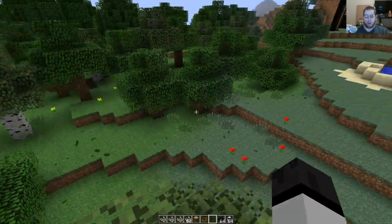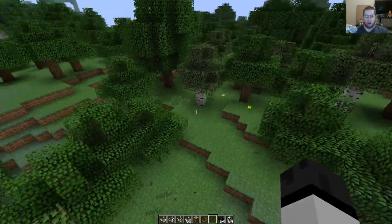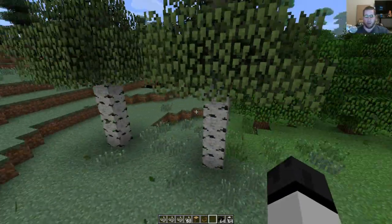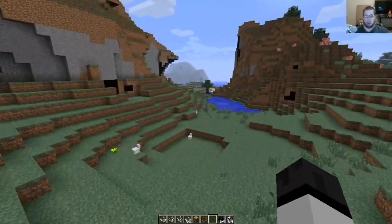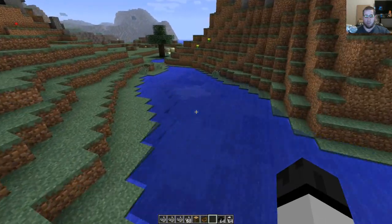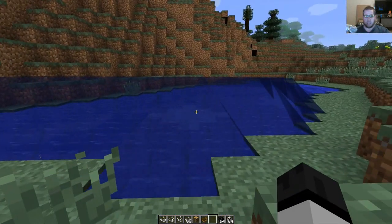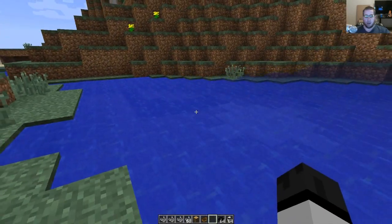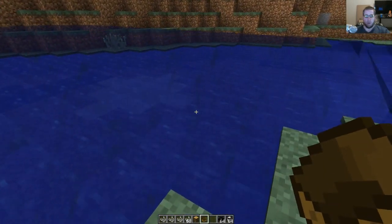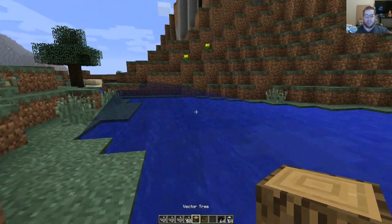First off, the wind is blowing — you can actually see which way it's blowing by the leaves right there. Also, another very cool thing: if you go to the ocean, you have waves in this mod. It's so cool — you can actually set how high the waves are, whether you want them to be a tsunami or not. You also have a surfboard; it doesn't do anything really yet, you can only stand on it.